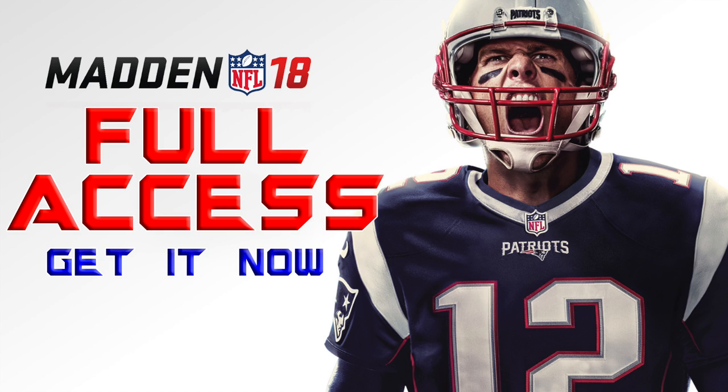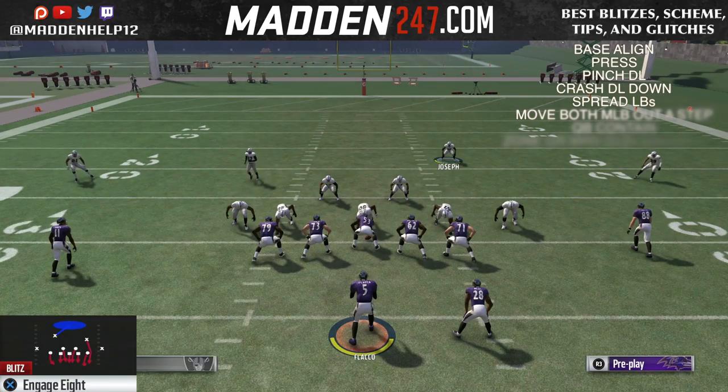What's up guys, we're back with part 2 of the 3-4 odd defensive scheme. In this video, we're going to be going over how to get the dual B-gap pressure. The play we're going to be going over is the engage 8 flip.